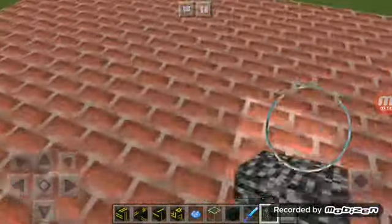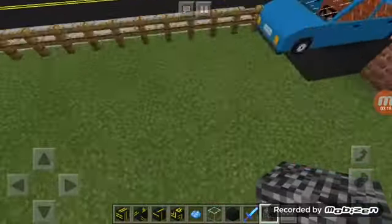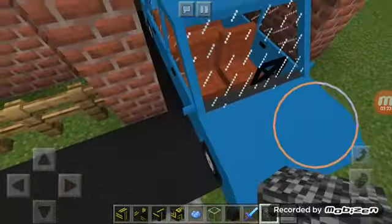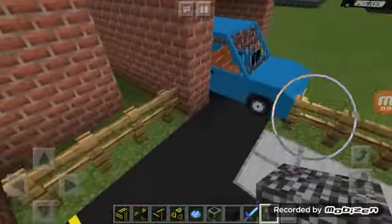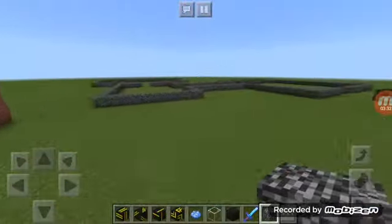Then you come upstairs — I still haven't done that part. This is probably gonna be my house because my favorite color is blue. Got a little garage and all that.